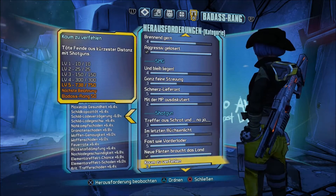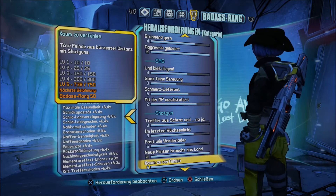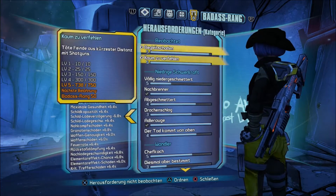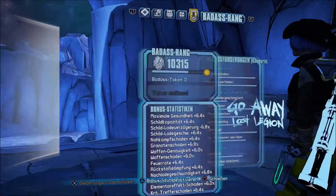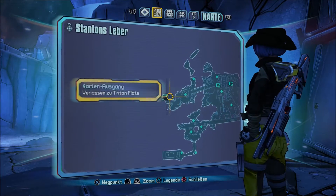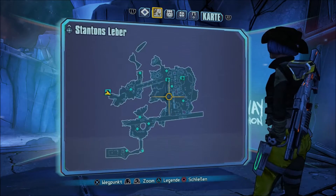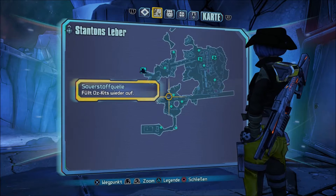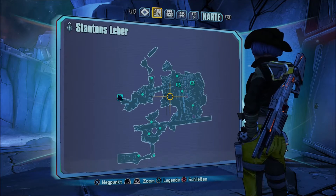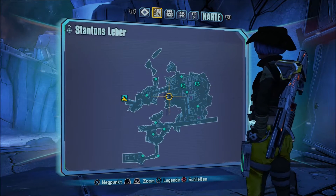Das war die, fand ich, die schlimmste – kaum zu verfehlen. Töte Feinde aus kurzer Distanz mit Shotguns. 738 Stück – ich habe das hier jeweils immer auf dieser Map gemacht. Die beiden fehlen ja noch. Auf dieser Map, Statons Leber, fängst du hier an, läufst hier durch, da hinten sind noch ein paar. Pro Run habe ich 5 bis 6 Minuten gebraucht und es sind jeweils immer so 60 bis 70 Kills.